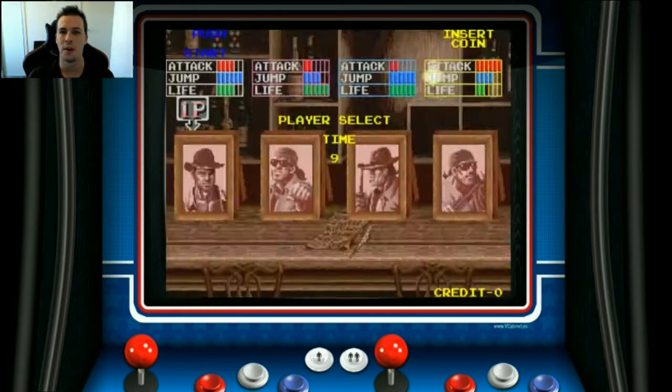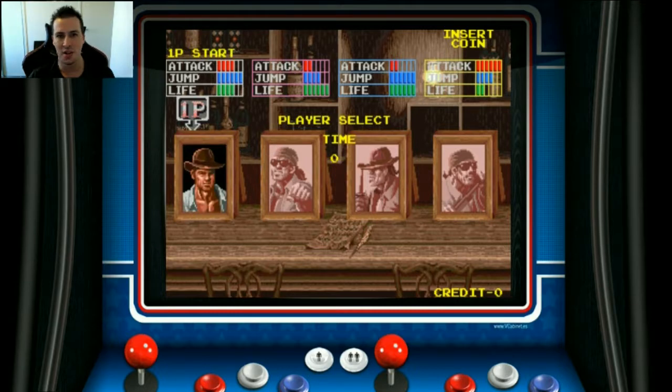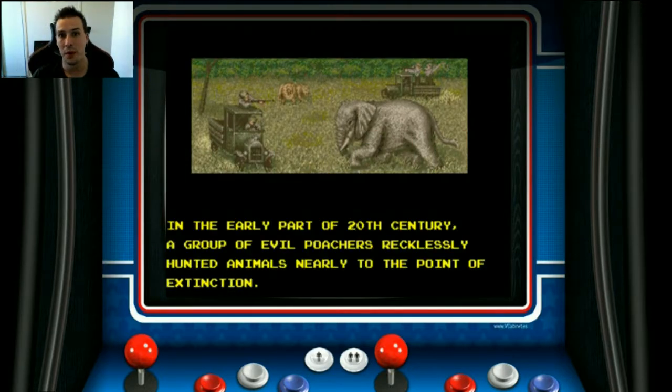So we're going to insert a coin now, and we're going to see how well this game holds up. You get to pick one of four members of this task force. We're going to pick this guy here because he looks a lot like Indiana Jones, and let's face it, that was a pretty good movie. And who doesn't want to be Harrison Ford?